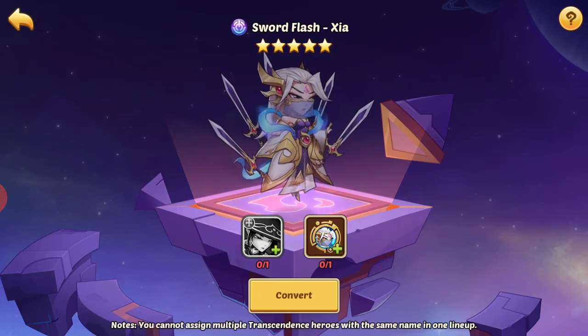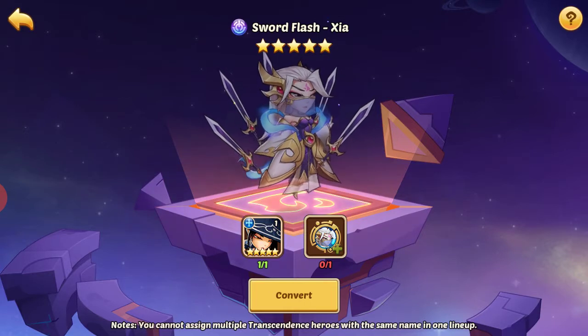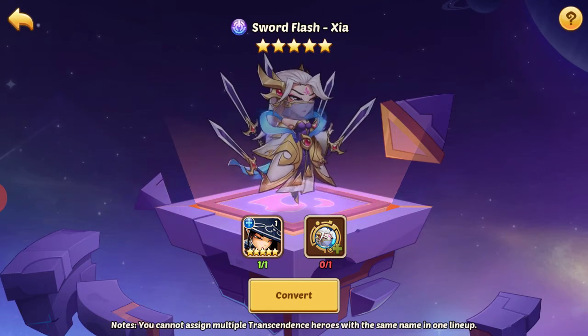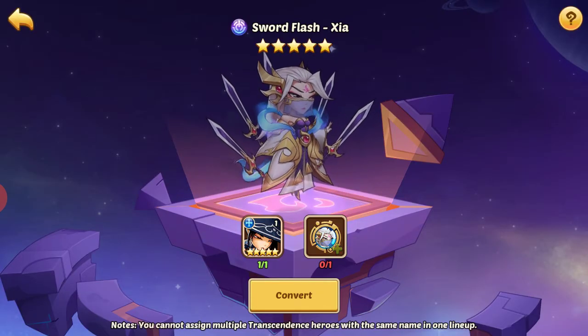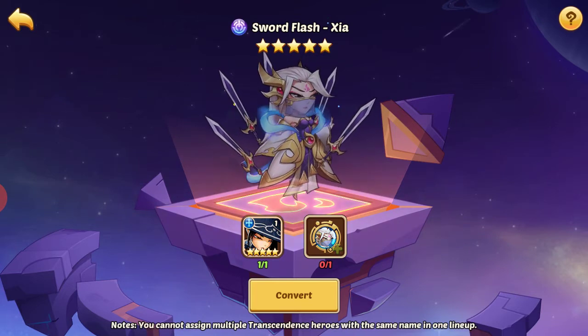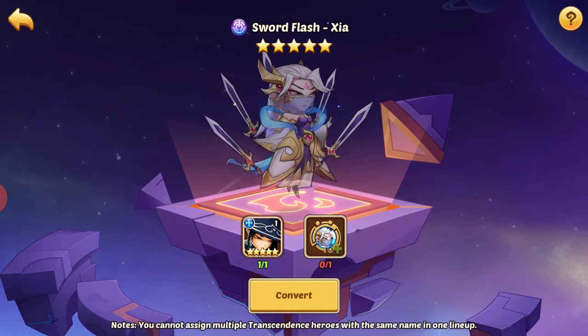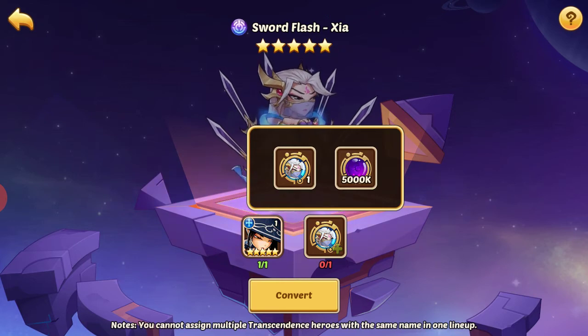This is where you get your Sword Flash Shear. Basically you put your shear in like this, and you can put in any shear copies you have. If you have an E5 shear, you can put your E5 shear in here and trade it straight across for an E5 Sword Flash Shear — or if you have an E1 or whatever, you can trade it straight across for that level of Sword Flash Shear.